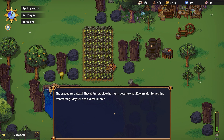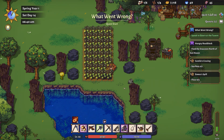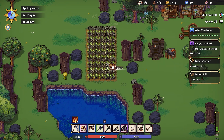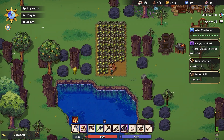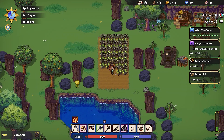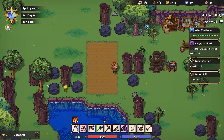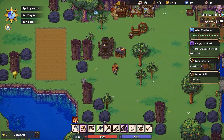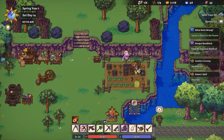Something went wrong, maybe Edwin knows more. The quest says to speak to Edwin at the tavern. We're going to need to remove all of these and re-till all the soil before we can plant anything else — we're not even getting farming experience for this. We now have an inventory full of dead crops.